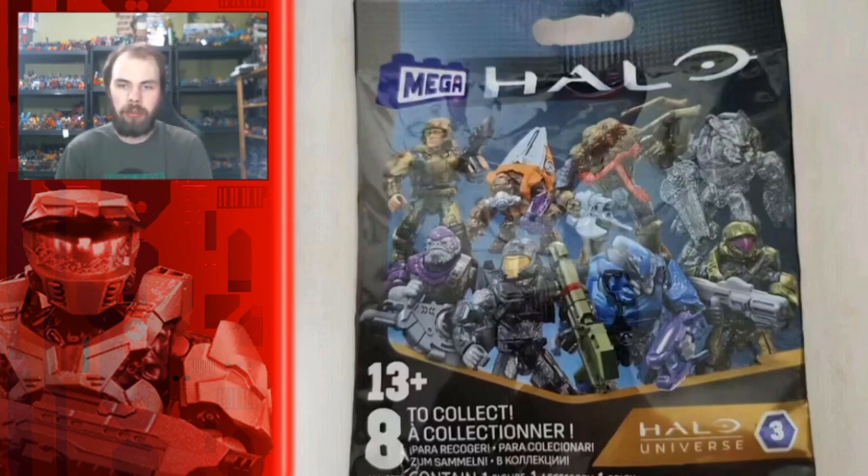The next one is another brand new mold — the UNSC Spartan CQB. Interestingly, this isn't the first time a black UNSC CQB has been introduced in the mystery packs; this could be a reference to the Series 7 version. This one comes with a Spartan Laser that's actually painted with a red stripe this time, and it seems like he's going to have a gray or silver undersuit and a gold visor. I'm really excited for this one.